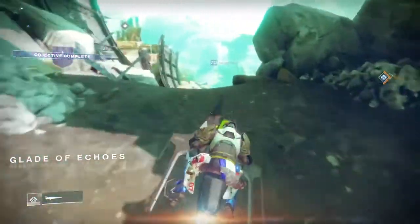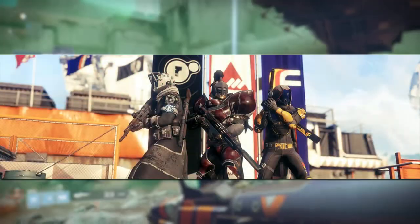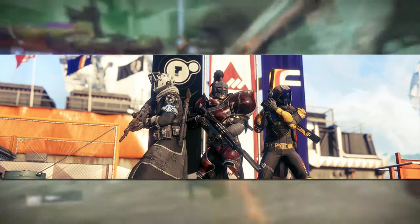For the duration the event is live, it looks like the tower is going to get some aesthetic changes too. As you can see from this image released by Bungie on Twitter, there's flags decorating the tower with the emblems of New Monarchy, Future War Cult, and Dead Orbit. Which looks pretty damn cool.